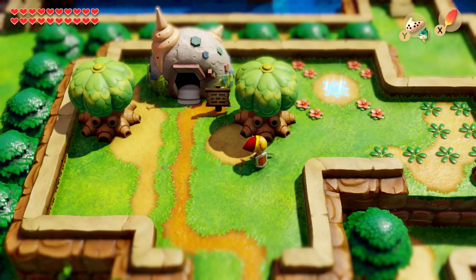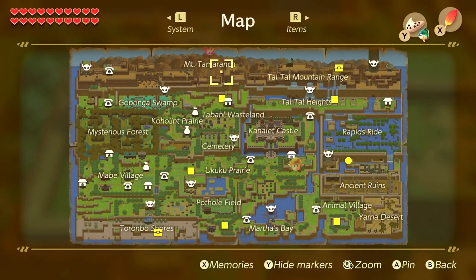Hello ZebraHerd, welcome back to The Legend of Zelda Link's Awakening. Today we are moving into the giant egg at Mount Tamaranch, and hopefully completing the game. We're going to run into the Wind Fish and see what he's all about.